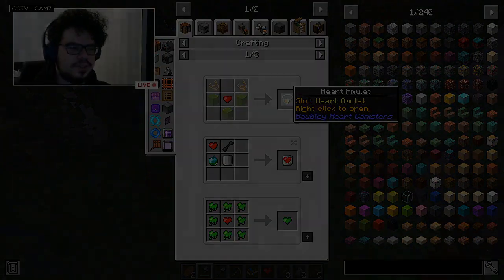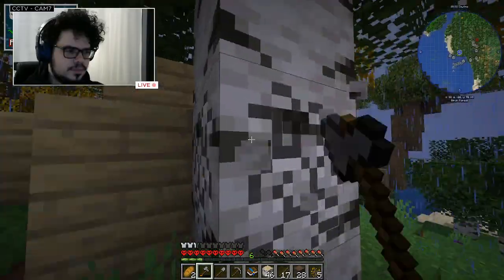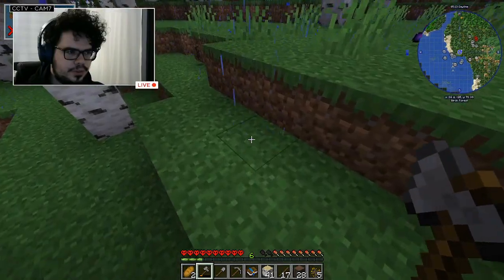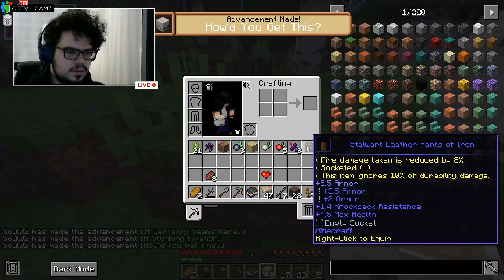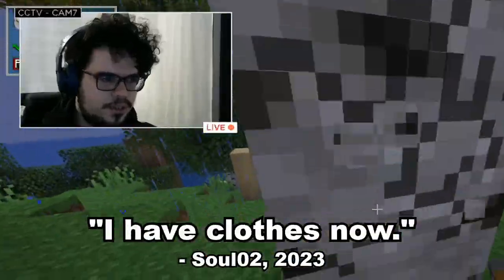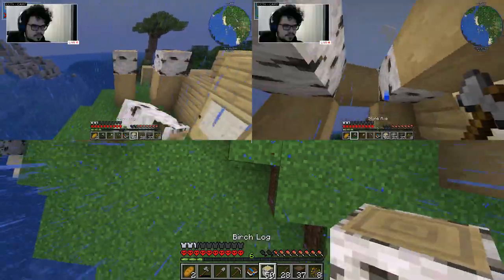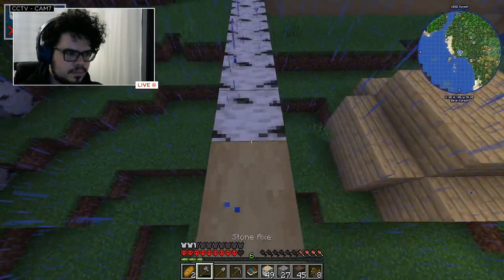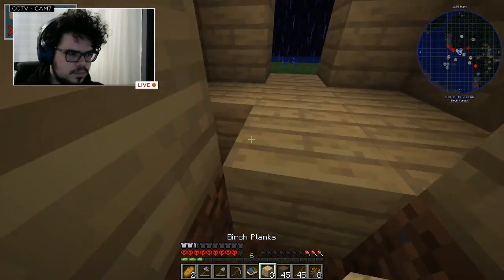After getting some birch, I started this building. I want to do something similar here — one, two, three, and then it goes out here. The zombie dropped pants. I have clothes now. It was overall pretty relaxing to build this small shack.